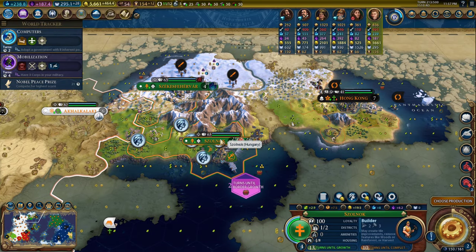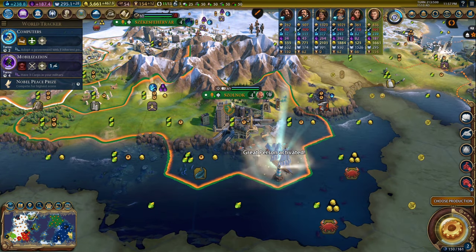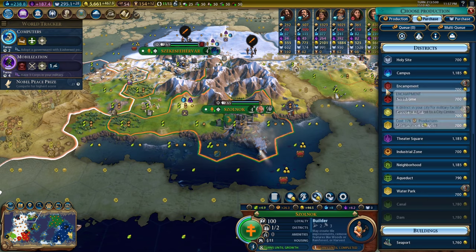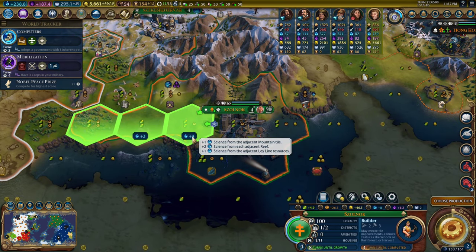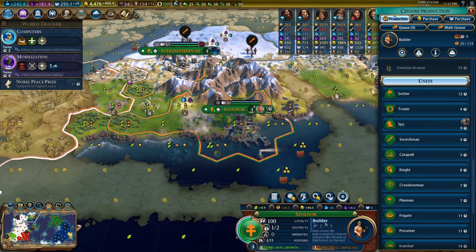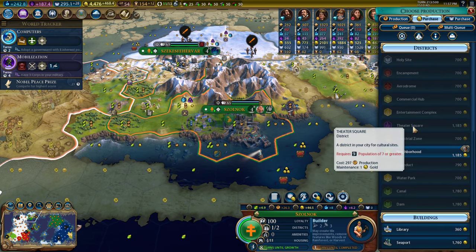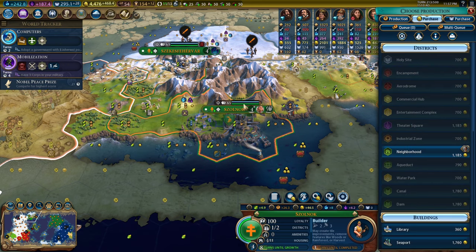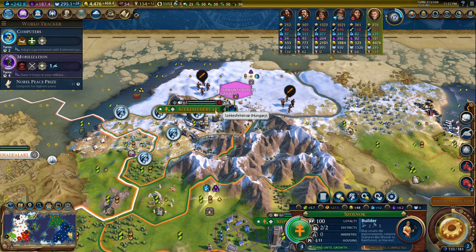I'm going to buy the harbor, so now the harbor's done — I have a lighthouse and a shipyard in this city. Let me also buy a campus — it's a plus-four campus now. Oh, there's a reef here, perfect. I don't have enough population for a theater square — that's fine. This city will come back later.